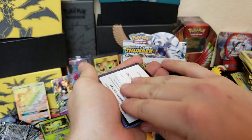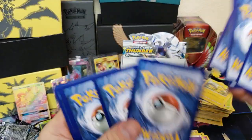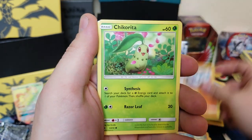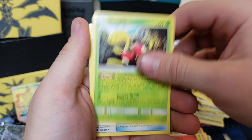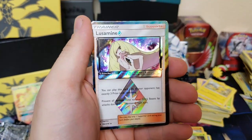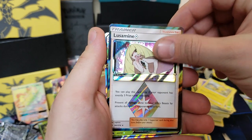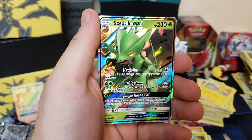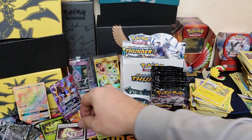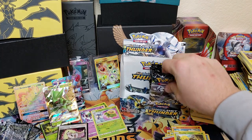I just ruined the surprise — there was some shine! We got Slowpoke, Bruxish, Larvitar, Carbink, Chikorita, Shuckle, Spell Tag — oh, we got Memory Energy, that's a nice card — and no way, this pack just got way more awesome: we got Lucaramine Prism Star! And behind that — the one, the only — Sceptile GX! Another awesome card. Oh my gosh guys, we got a Prism Star AND a GX in the same pack — that is some awesome luck right there!